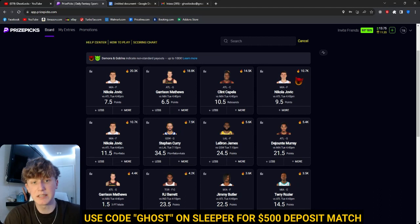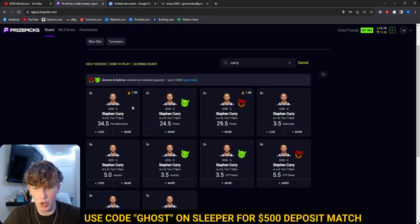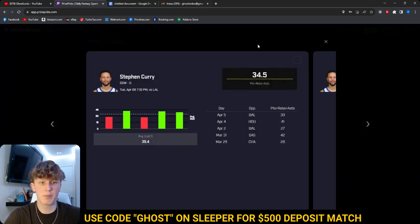If Sleeper is not legal in your state, that's why I like to use Prize Picks, because everyone has Prize Picks and it's the most popular app. It's easy — people understand the layout. So I'm going to show the plays on Prize Picks. The first play we're going to go with is Curry over 34 and a half PRA.